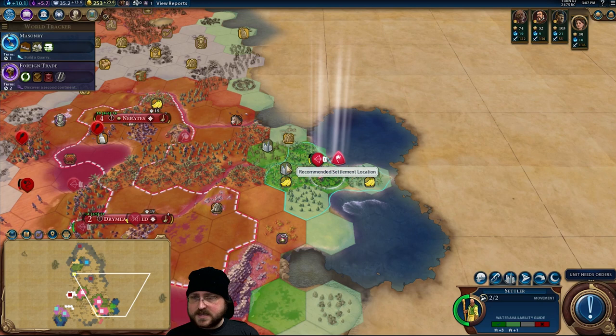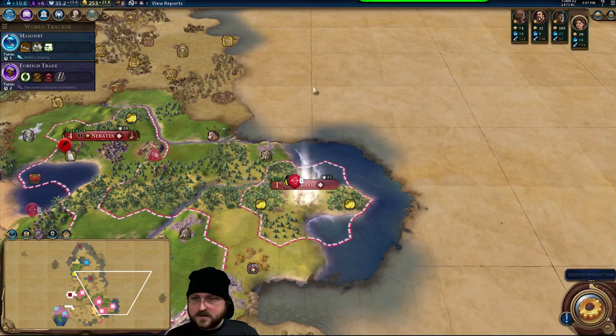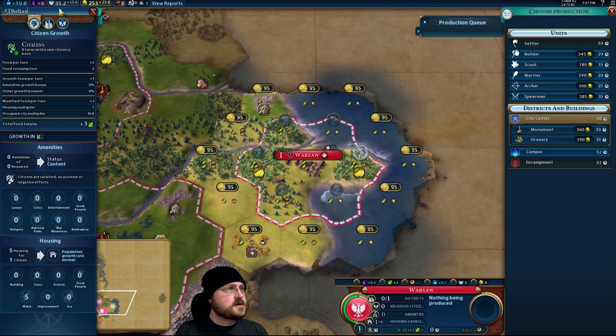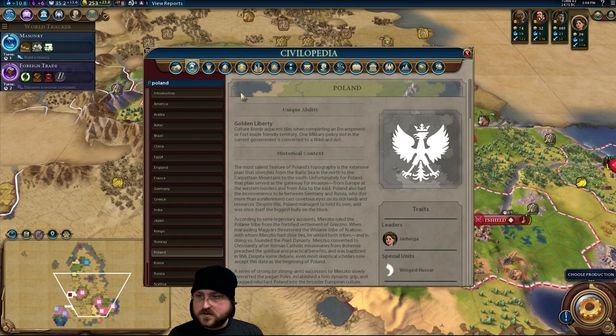I wonder why it's suggesting this is a city location. I guess this would get the horses, that's true. But I quite like this spot — slightly stronger early growth. So not Warsaw, but instead you are going to be Delian, right over here. You will only steal one tile with the culture bomb effect — not really? Culture bomb adjacent tiles when completing encampment or fort. Will it only do one tile?